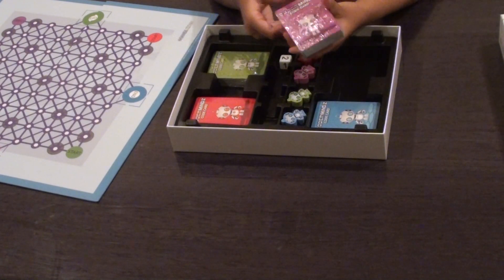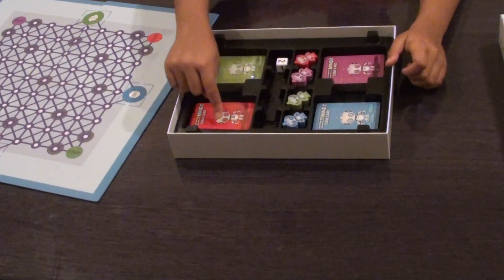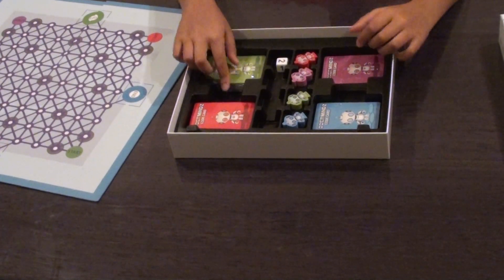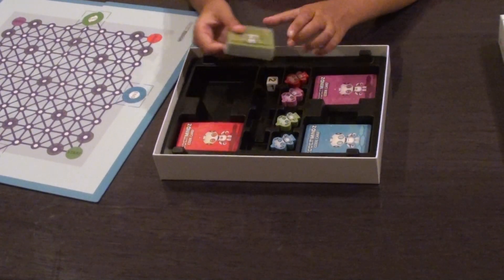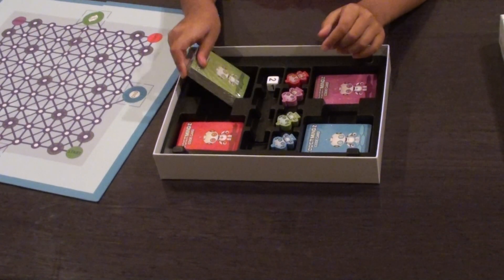We even have cards for each player — purple, blue, red, and green cards. Once opened from the wrapper, the cards will have significant moves which will allow your robot to do specific things.